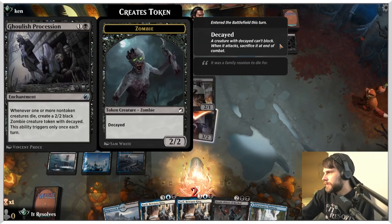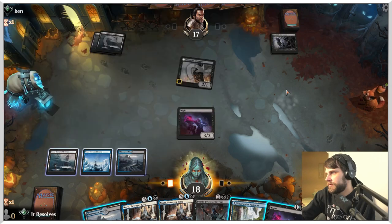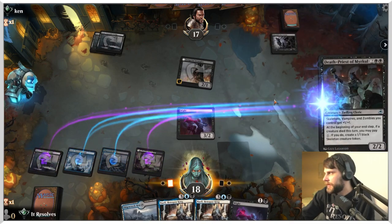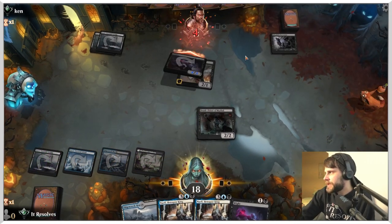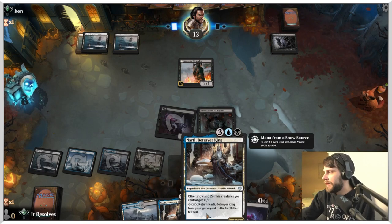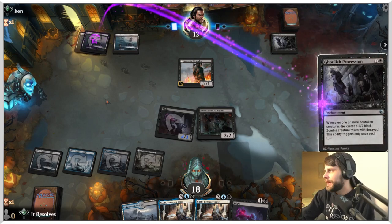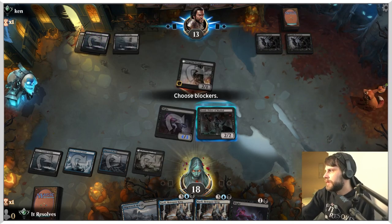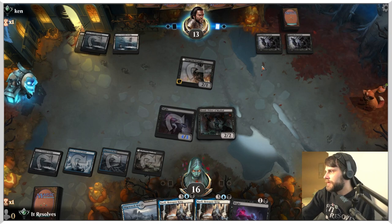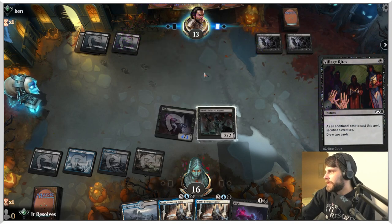That's a cool card — whenever one or more tokens are created... that wouldn't have been a bad add to this list, but that's okay. Let's play this for black and throw it out — that'll let us get some more aggressive attacks in. Next turn the Betrayer King can come down and power things up. We're one away from the snow permanents we need to bring it back. We're not going to block — we'll just take the two. No reason to make that trade.